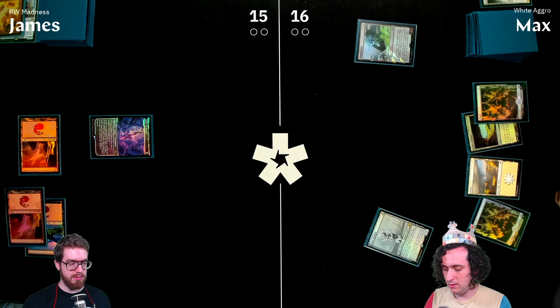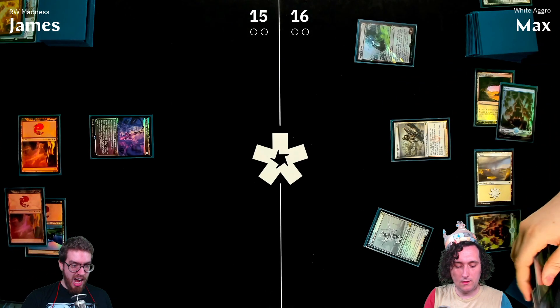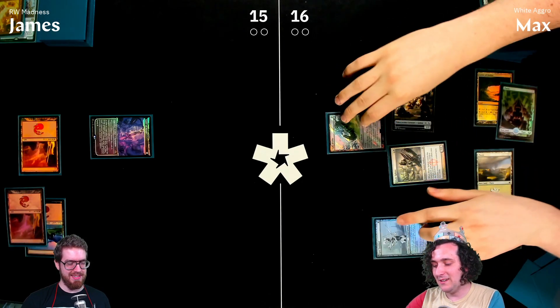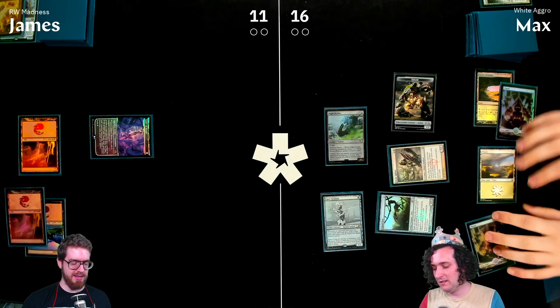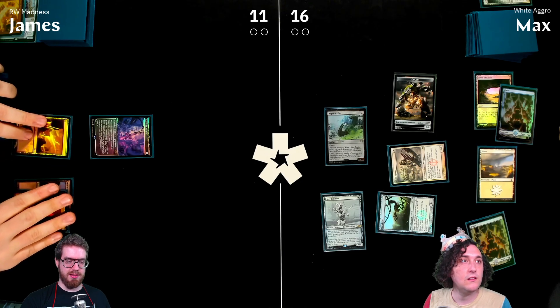Max plays Blade Splicer — 'isn't it cool when all his cards make two creatures?' — and gets into the Copter, attacking for four. James plays Signal Pest in response.